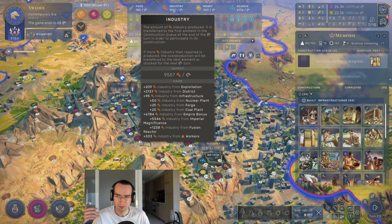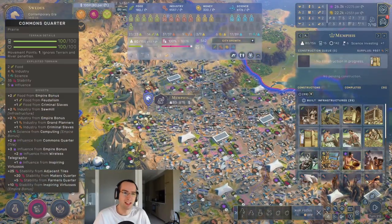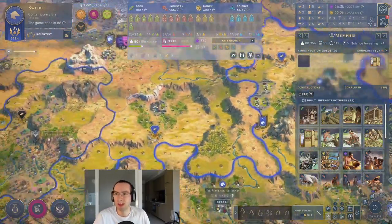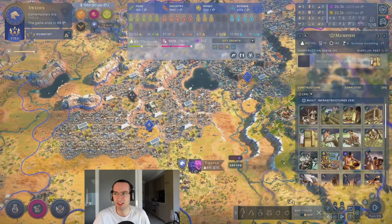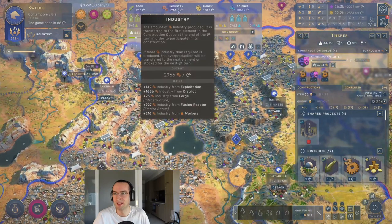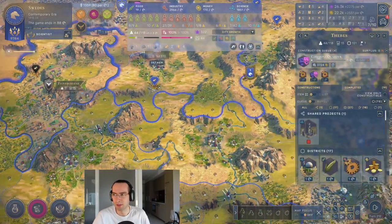I should add a caveat — I've never needed a lot of population to make a city really good. For example, this city has 10,000 industry and only 330 of that is coming from workers; most is coming from makers quarters. I've also linked a guide to building 10,000 industry cities in the description. A city like Phoebes with 44 population and no farmers quarters still has nearly 3,000 industry and nearly 2,000 science.